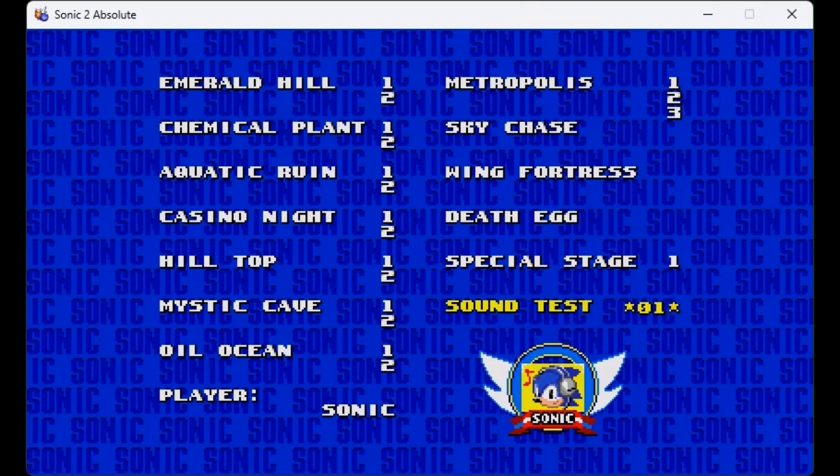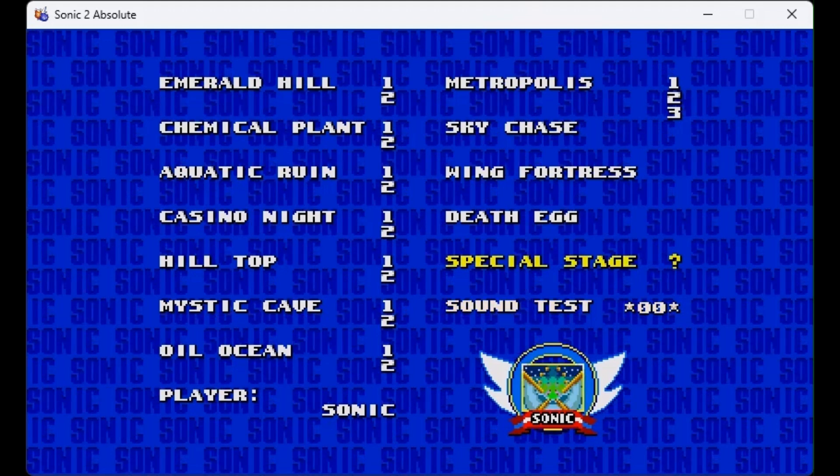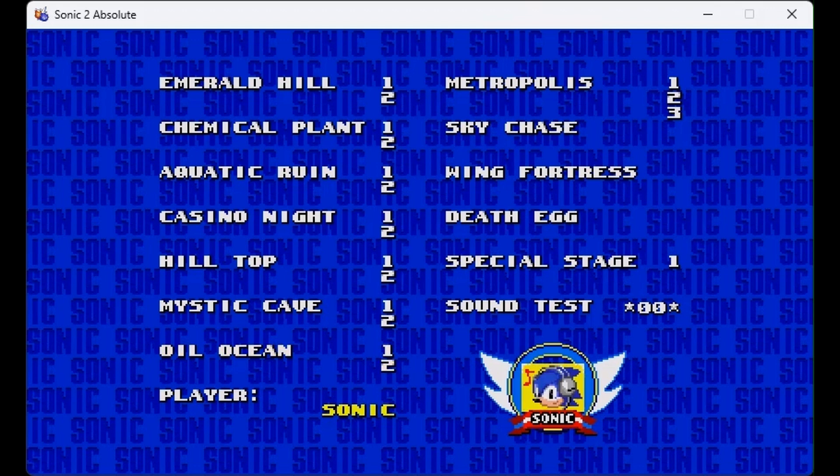And for the game config, do 0, 0, 0. Oh, it doesn't work. And then we got the mystery special stage and stuff. But for now, I'm just going to go into Emerald Hill with Sonic and Tails.